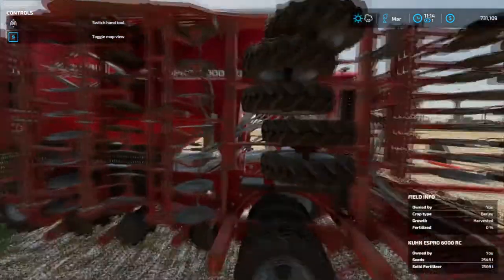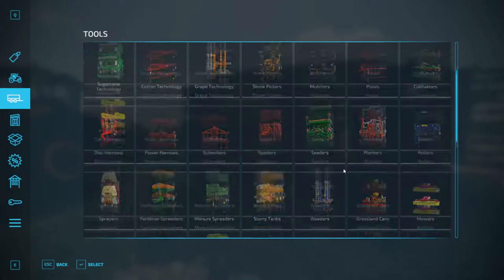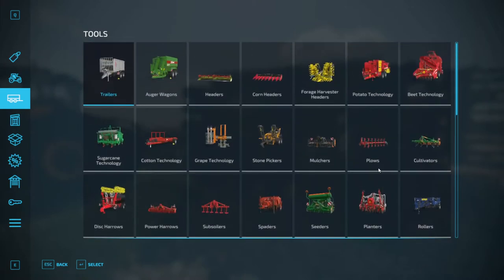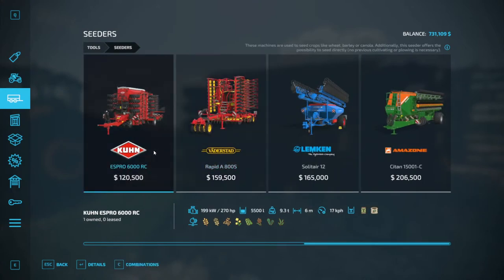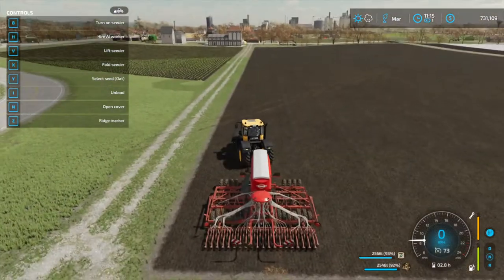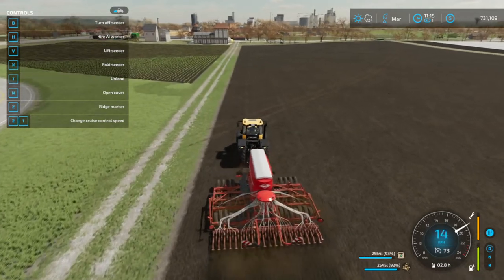Next step is seeding. I got my seeder right here — this is a lovely one that also fertilizes, so you can skip the separate fertilizer step. Seeders are over here in the shop. I believe it's this one — it fertilizes at the same time and does the oats like you need. Let's plant some oats. You get it unfolded and lowered, the fertilizer going, and then you just press B to turn it on — and we're oating.